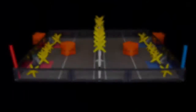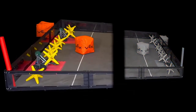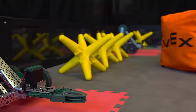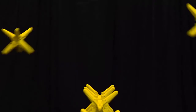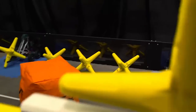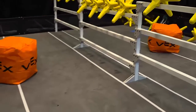Starstruck. Starstruck is played on a 12-foot by 12-foot field by two alliances — one red and one blue — each made up of two teams. The object of the game is to attain a higher score than the opposing alliance by scoring stars and cubes across the fence into the scoring zones.